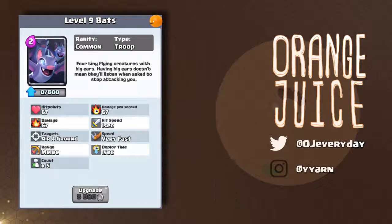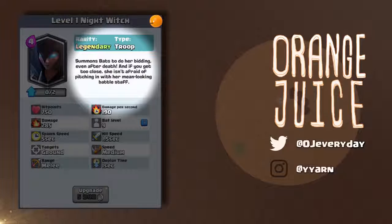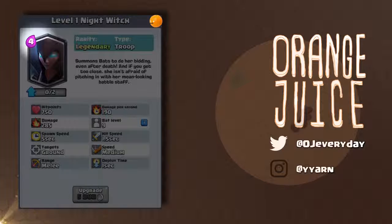The Night Witch is a legendary card that costs 4 elixir. She summons bats to do her bidding, even after death, and if you get too close she isn't afraid of pitching in with her mean-looking battle staff. What sets her apart from the regular witch is that she costs less, summons flying bats, and has a melee attack.